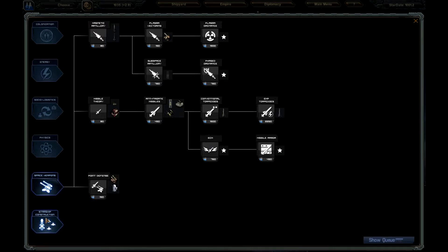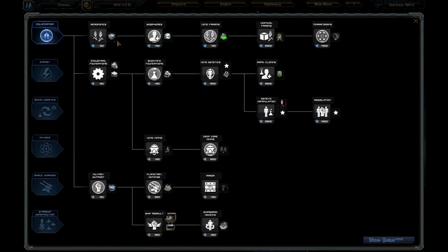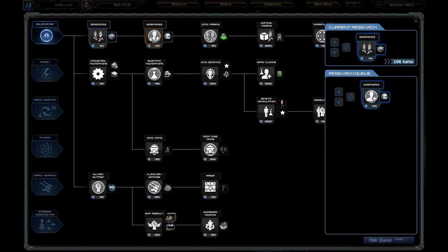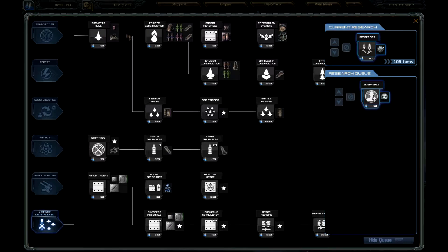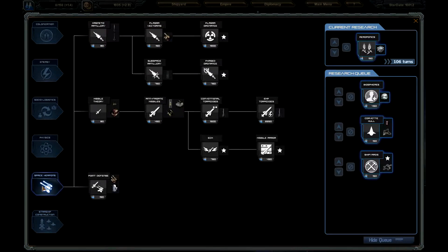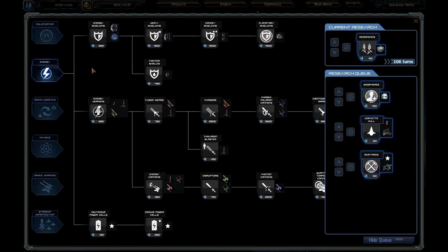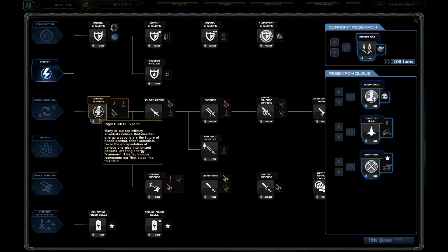We want aeroponics and biosphere first, because I want the biosphere so I can get more people on some of these sparsely populated planets. I also want a corvette hull and a shipyard. From there we'll work our way through. We don't want missiles necessarily — I want energy weapons and shields.